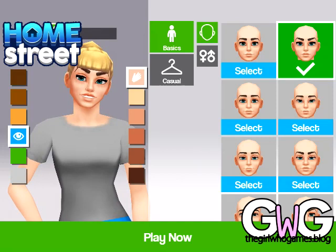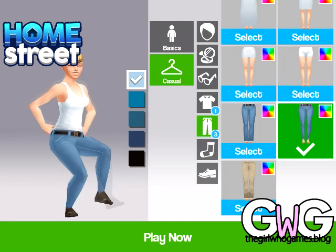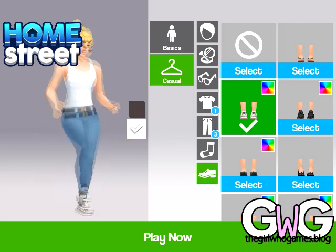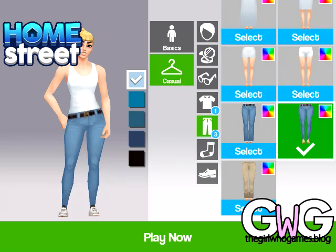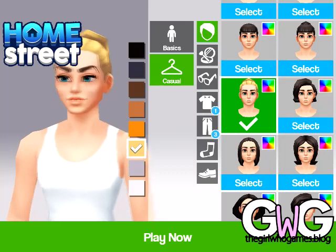Then you've got casual which includes hair, makeup, clothes, and all that sort of thing. I really do not like the hair choices you get at the beginning of this game, but hopefully we'll unlock more as we progress through the levels. There aren't many clothing choices when you first start either, but you can change the color of each item. Select the one you want and then down the side next to your character you'll see the colors and you can pick the color you want.